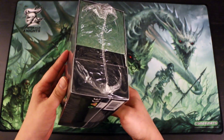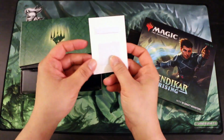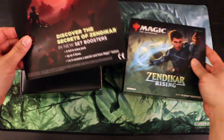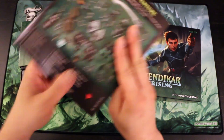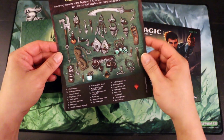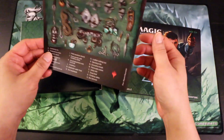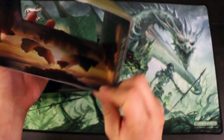Let's go ahead and confirm the contents here. Not listed is one of these security cards. You also get an ad for set boosters, which is a new type of booster pack as of that set. And then you have this gear for adventure — a bit of flavor, I guess. You have the slip case, which actually has some artwork on the inside, so you can turn it into a Zendikar Rising poster.